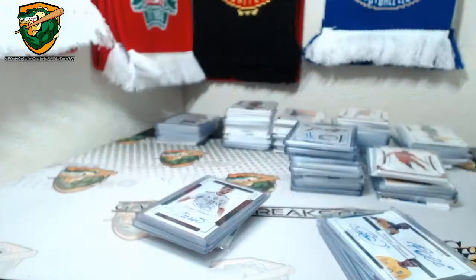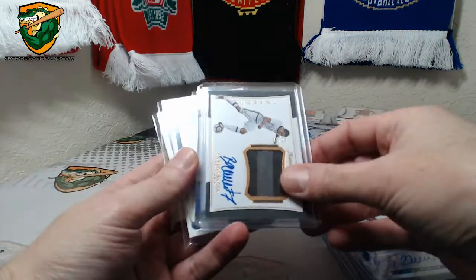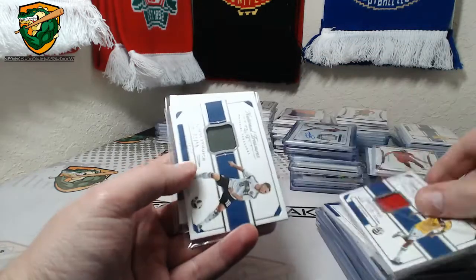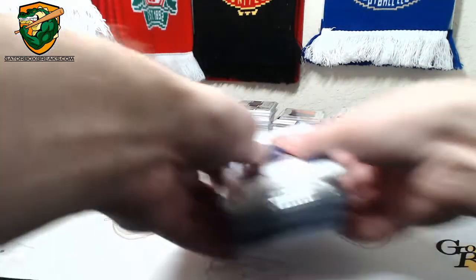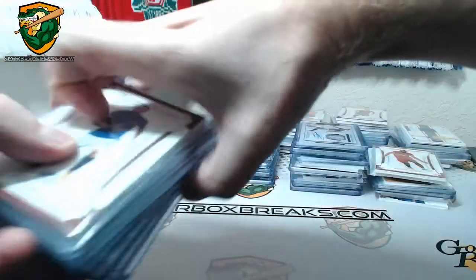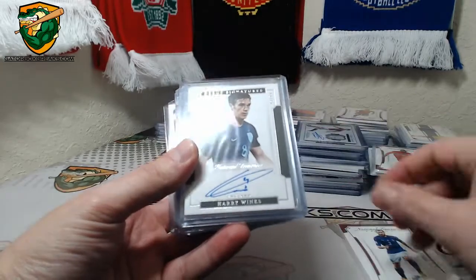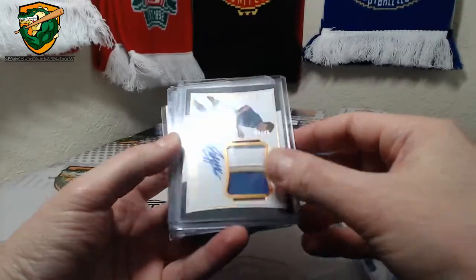Put the booklets together in there. Werner to 99. We got a Klaas Slobaka, Gareth Bale to 35, Adrian Ramos to 99, Kimmich to 99, Modric to 99. Chiellini to 50, Winx to 99, Belotti Colossal Patch Auto to 25.